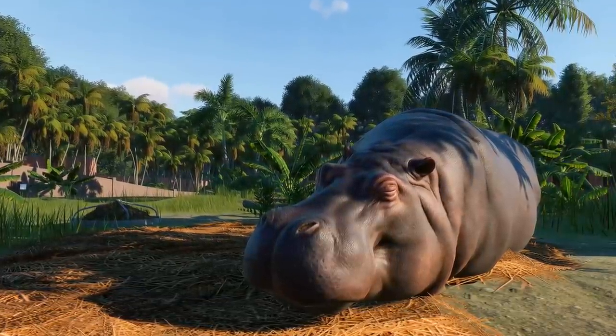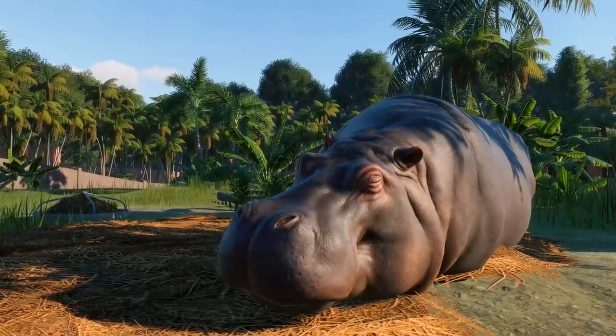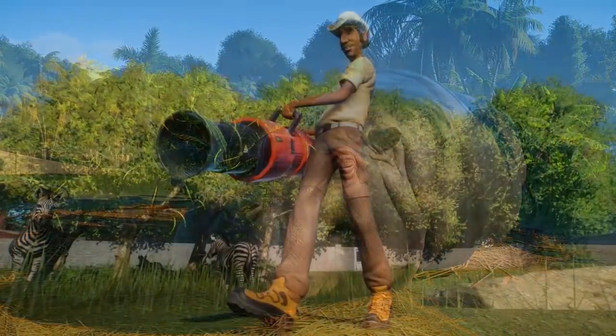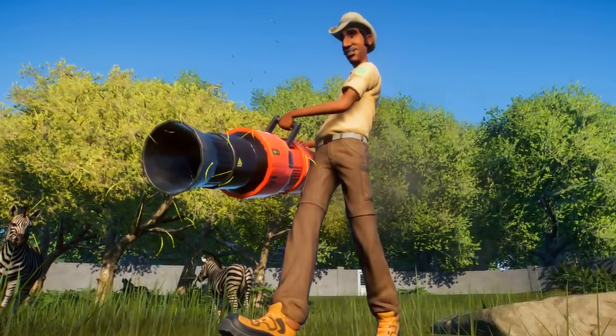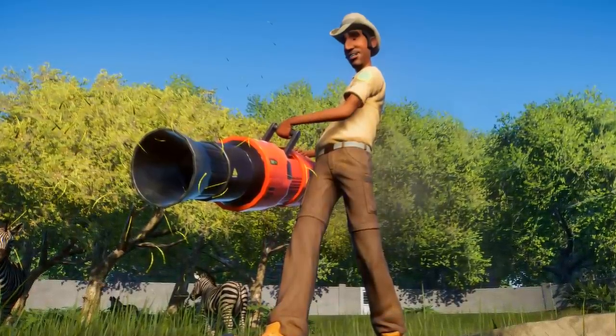We actually know that Planet Zoo is likely to let people share buildings on the workshop. I really think within a couple of weeks you'll be able to go on the Planet Zoo workshop and download a ton of different buildings to populate your parks with. Planet Zoo is clearly going with the same modular building method and that's pretty exciting — it means a lot of creative options. Anyway, let's take a look at the screenshot itself in a little bit more detail.